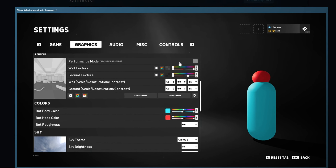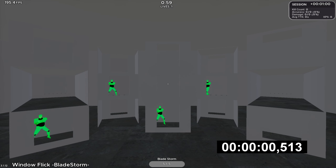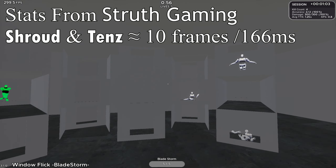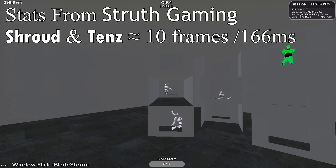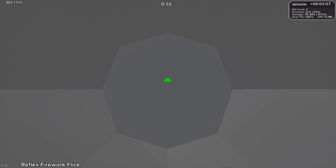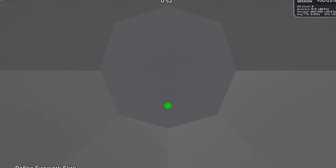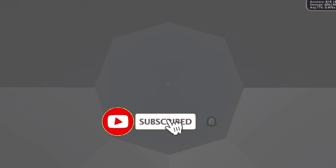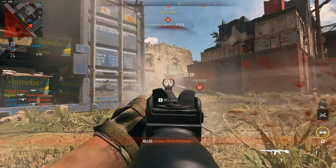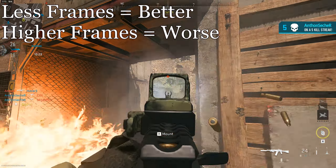How are we going to do this? By actually measuring how many frames it takes for you to react to the target appearing and then dragging your mouse onto it. You're going to load up a scenario called reflex firework flick. Record yourself and measure the frames it takes for the target to appear and then for you to flick and put your mouse on it. The lower the frames, the better the theme for you since you're reacting faster.